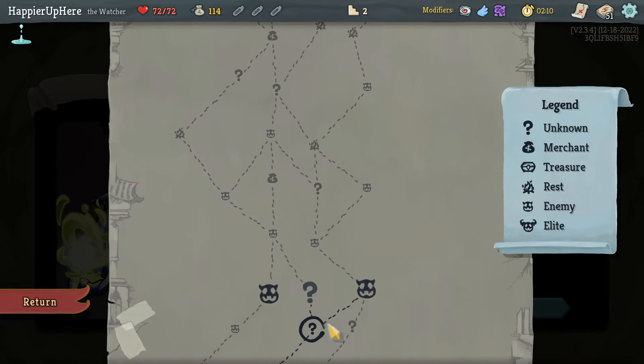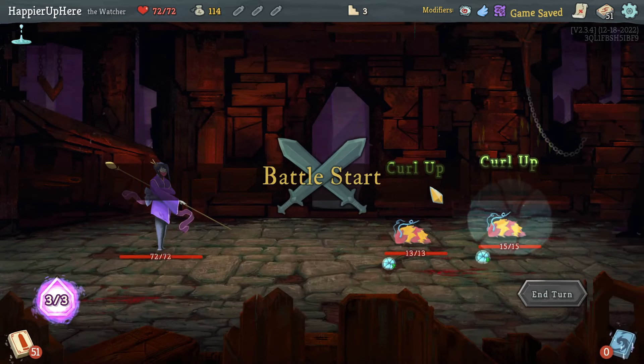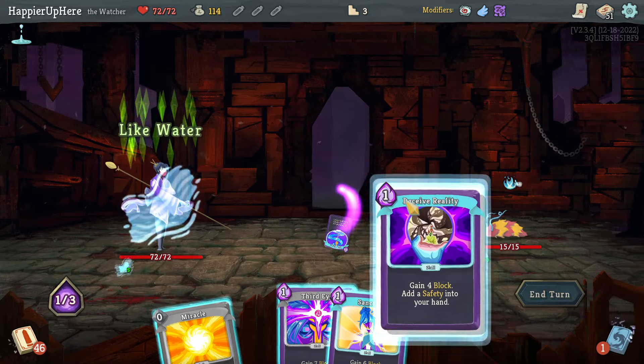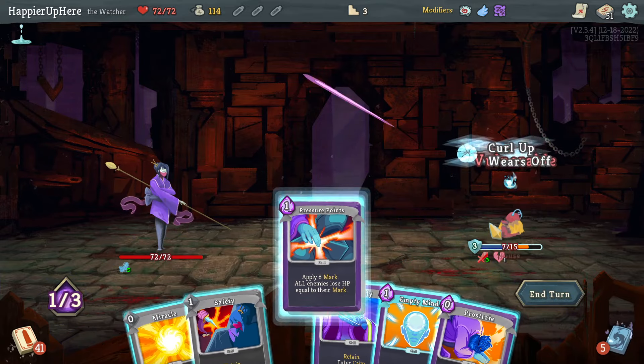Let's spend that gold at a shop. I could avoid the early shop if I go right because I have a guaranteed shop here. Let's do that because I don't think I need that early one — I would like the later one. So with the Bowling Bash, might as well do this. Like Water and Deceive Reality, and then I can do Crush Joints and Pressure Points.